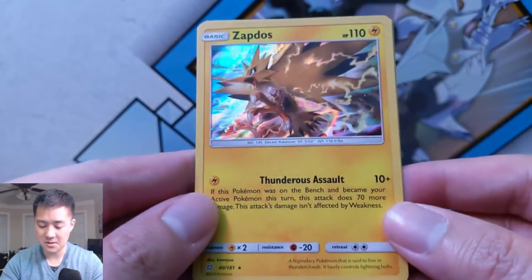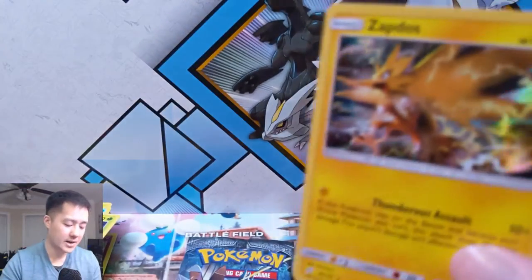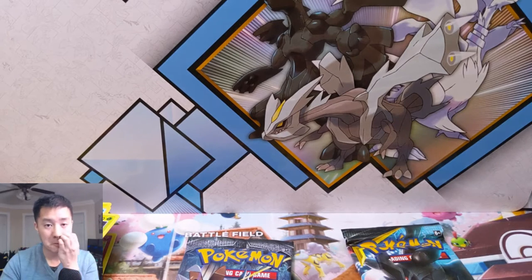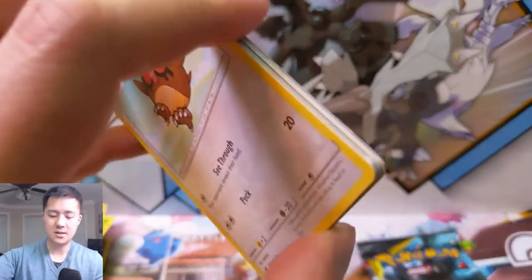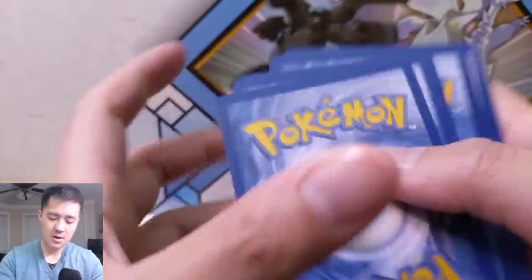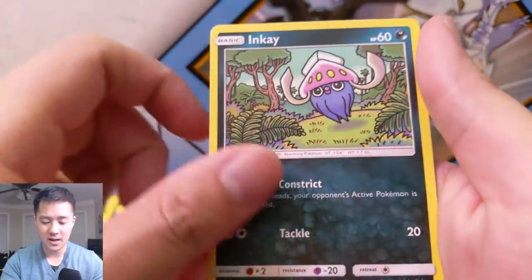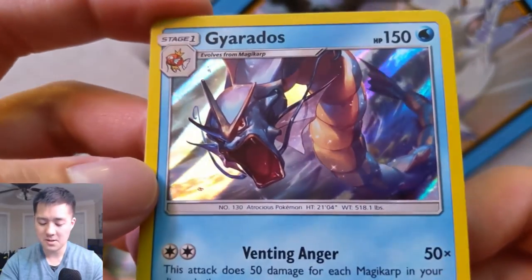Very nice hit right there — Zapdos! I feel like I haven't heard as much about Zapdos recently. I'm sure it's still a very viable deck. I'd assume everyone's just excited about Unbroken Bonds. Last pack of Burning Shadows — still yet to get a GX, let's see if we can fix that. Fighting energy, Seedra, Gloom — always looks so weird — Hoothoot, Tangela, Dwebble, Inkay, Ralts, a reverse Croagunk, and then a very cool looking but not very impressive Gyarados.